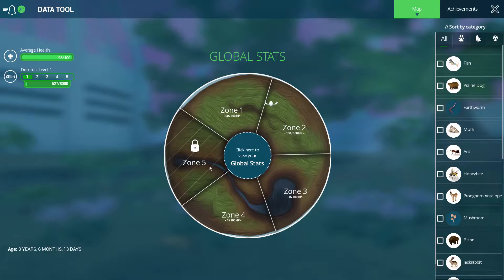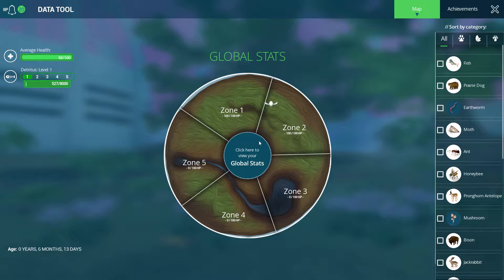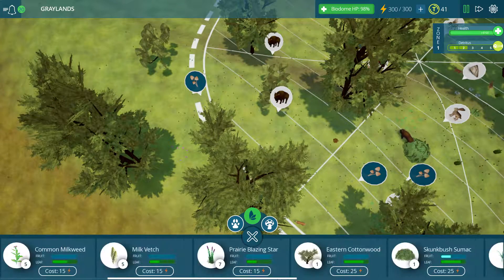If I can get out of this — I wonder if I can open up this last zone. Oh, I can! That's it. That is all the zones open in the grasslands. We have 300 energy to deal with now, and deal with it we shall.